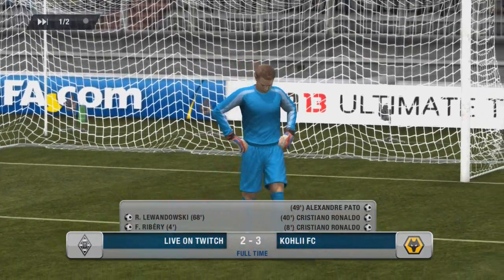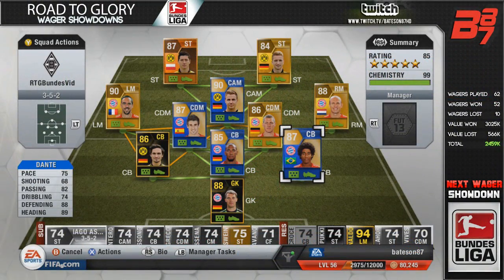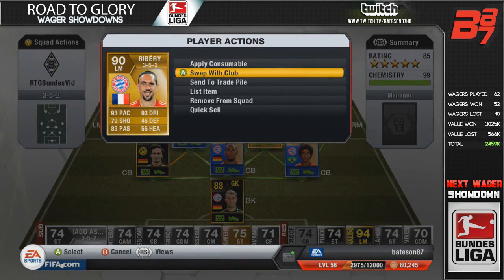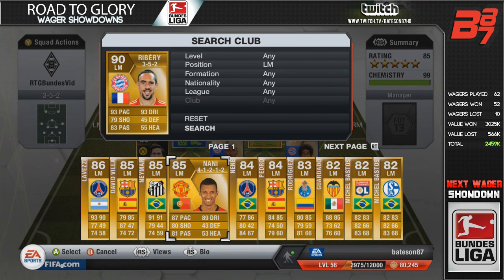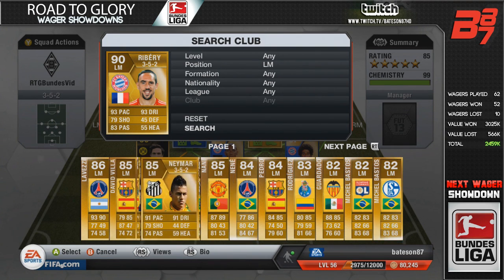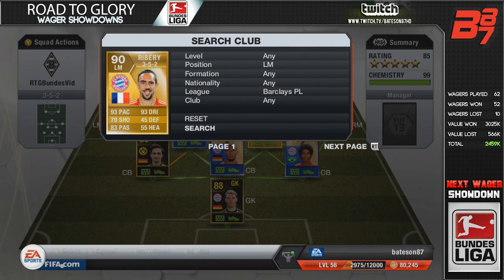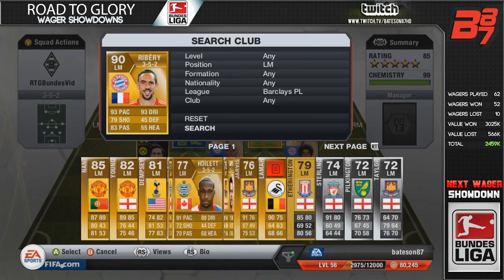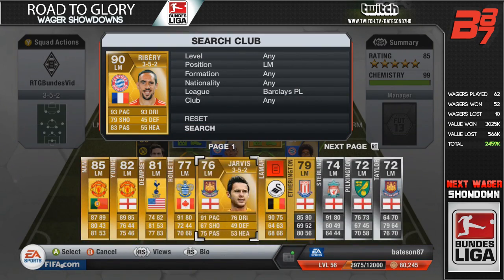From now on we're going to be wagering, and as soon as we drop below that profit margin the series is stopped and we'll move on to the next one. That's how you'll see it from now on. Guys, if you've enjoyed this episode of the Road to Glory Wager Showdowns Bundesliga, make sure to drop a like - I appreciate everyone who shows support. It's quite unique, it's not a squad builder or pack opening, so it's pretty different. Remember to comment below how you're enjoying the episode and subscribe for future awesome content. Until next time, see you later.